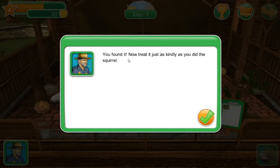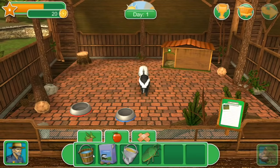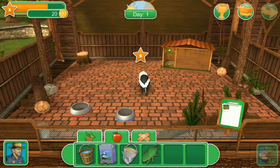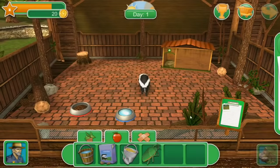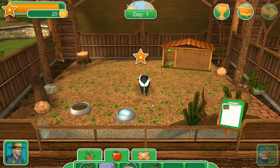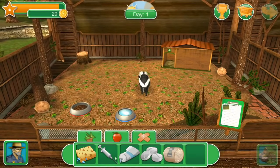Oh my goodness, it's a skunk! These are some big enclosures - I'm really approving the size. You found it - now treat it kindly just as you did the squirrel. Hi buddy, I hope I have lots of tomato juice on hand! Her name is Bella the skunk - she has worms, so needs daily ongoing treatment. Weight is good so just one feeding should do - maybe a snack too. Oh, one feeding would have been enough, I made her a little too chunky. Let me give her a little bug. Now let's give her the pills for worms - you did it!